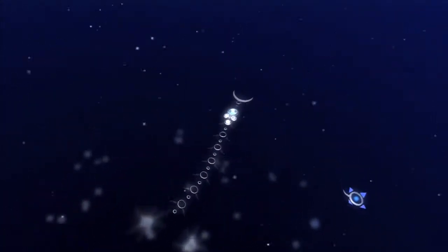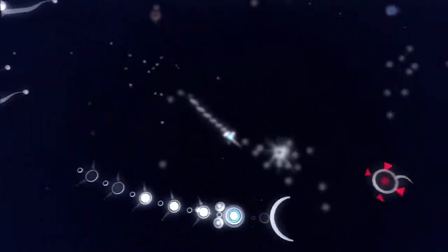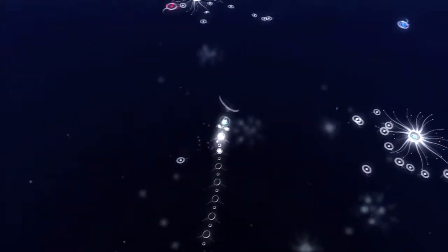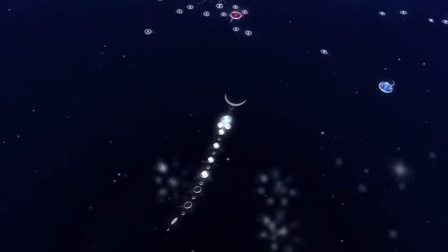As you can see, some levels actually don't have any specs - they just have creatures. What you want to do on those levels is just check around, make sure there are no specs, and then just move on.